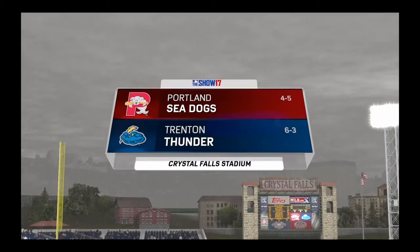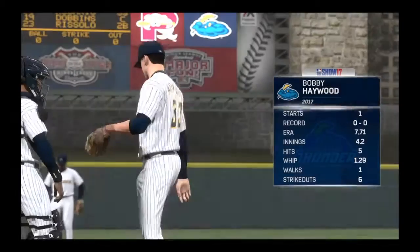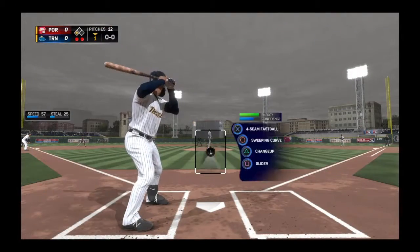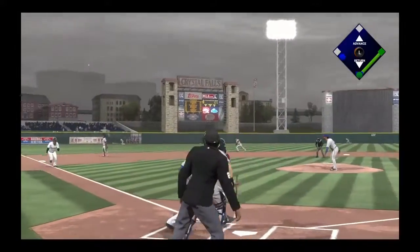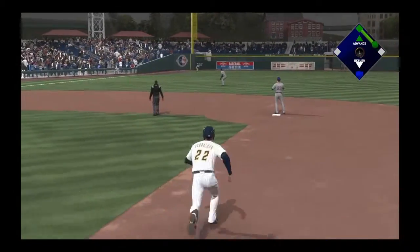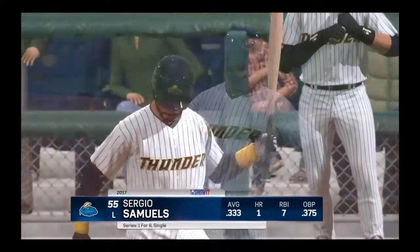Welcome back to episode 5 of Big Daddy Barracuda Road to the Show. The Trenton Thunder are 6 and 3, trying to get the sweep on the Portland Sea Dogs who are 4 and 5. Big Daddy Barracuda got some upgrades thanks to MLB and PlayStation — the shin guard and elbow protector — due to server connection problems. They sent out an email saying we got 10 standard packs and 11,000 stubs, so thank you MLB and PlayStation for the upgrade.